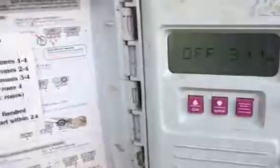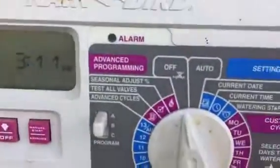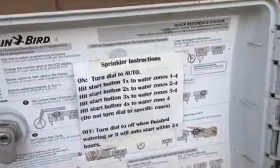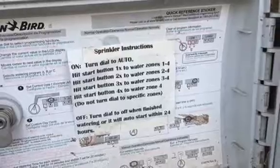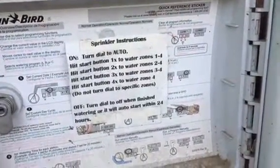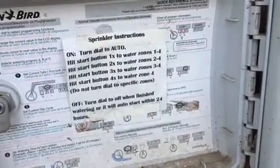To hit all zones, you can follow the instructions: turn the dial to Auto and then hit the start button. Pressing it one time will do all the zones. To skip the first zone, you can hit it two times. To go straight to the third zone, you can hit it three times.